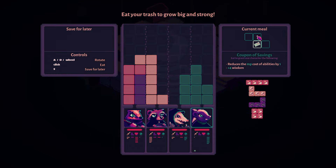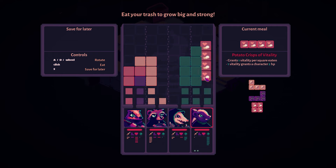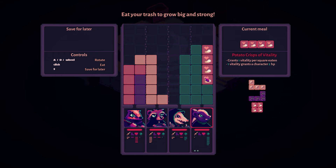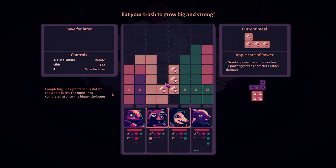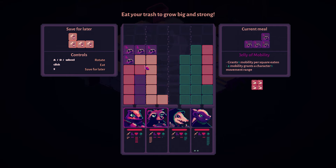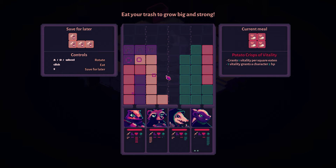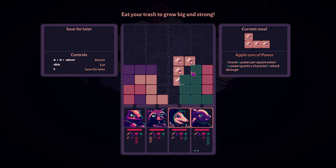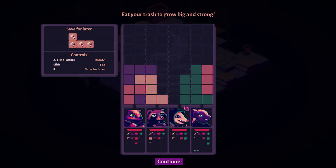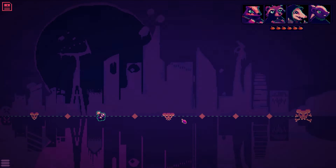We got the Coupon of Savings: reduce the MP cost of abilities by one and plus four wisdom. I could give it to her — I would then have to give her the tall stack there. I think that's a great idea; that's going to help so much. Let's also give her the potato crisps of vitality — I know she doesn't need health, but you gotta do what you gotta do. I'll press S to save that for later. I'm going to give some mobility to these two because that's really going to help. This will give everyone some health, so I'll just drop that. I could drop the saved piece too, but I think I'll just save it just in case — the downside being I'm not giving attack to anybody, but that should be fine.